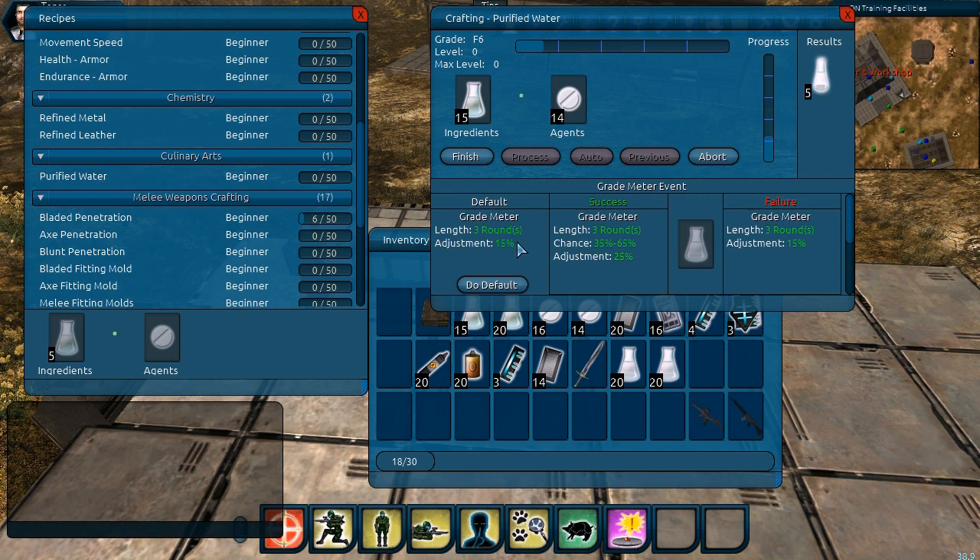We hit process and it pops open a random event. We use what we call an event system with crafting, which allows random events to happen with options to choose from. On the left is the default option — this will increase your grade meter by 15% for three rounds, with no item consumed. On the right we have two options that will either succeed or fail and consume an item. If it succeeds, it lasts three rounds and adjusts the grade meter by 25%. The chance is based on the quality of the item consumed — a low-quality item gives 35% chance, while a high-quality item gives 65%.